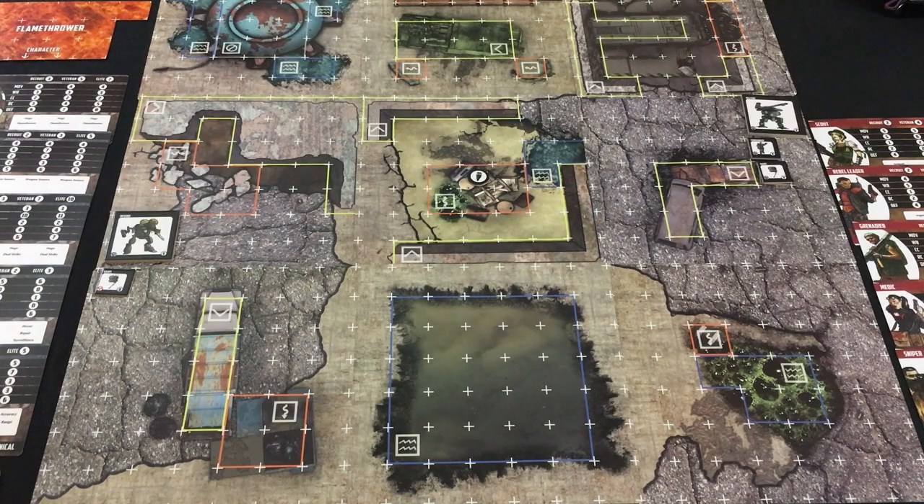Hey everyone, this is Mike from the One Stop Co-op Shop, and today we are playing For What Remains, which is a recent skirmish tactics game from Dan Verson Games designed by David Thompson. I've had a lot of David Thompson on the channel recently — I'm a big fan of his designs. I just recently covered Castle Itter, and this is another one.